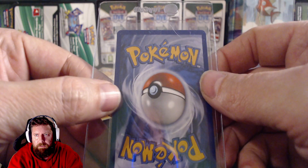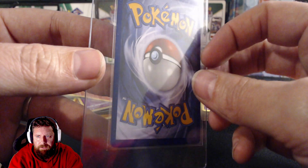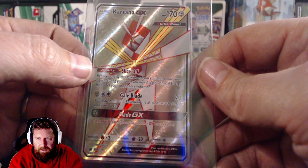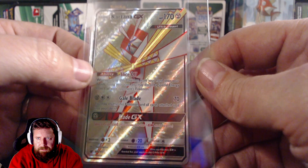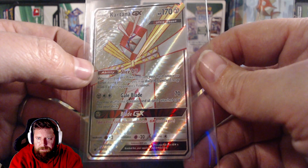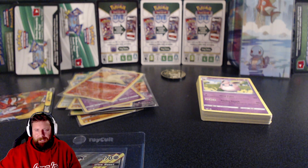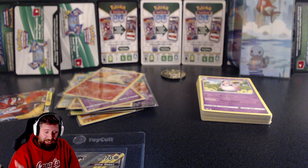It's in a top loader. I had a little sneak preview but I don't know what it is exactly. Let's see... Kartana GX — absolutely superb, spot on! Wow, really really pleased with that five pound purchase from eBay.